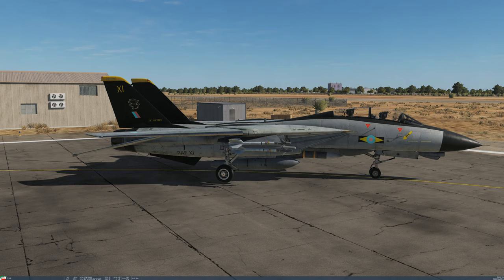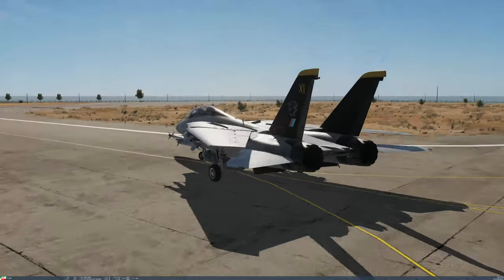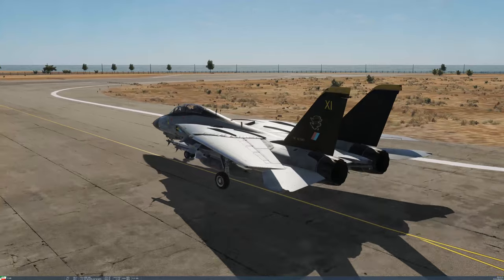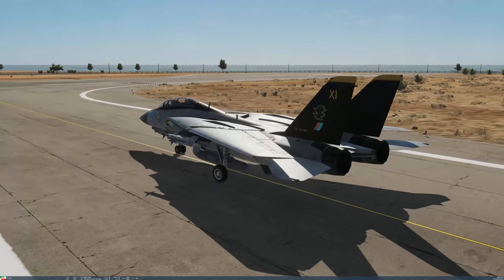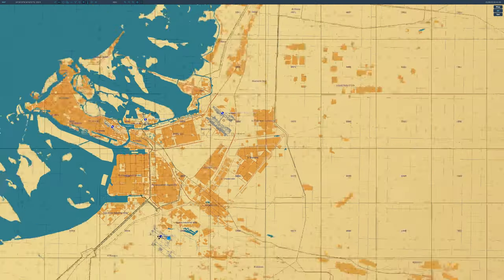Both aircraft are static and uncontrolled. After two minutes into the mission, the two pilots in the F-14 will miraculously appear and begin starting their engines. When there are no pilots it's uncontrolled — basically a scenery object. As soon as those pilots pop in, that aircraft has been triggered and come to life. You can see it taxiing away. At 8:03 the F-14 is doing its thing.